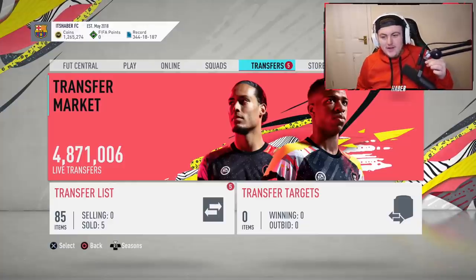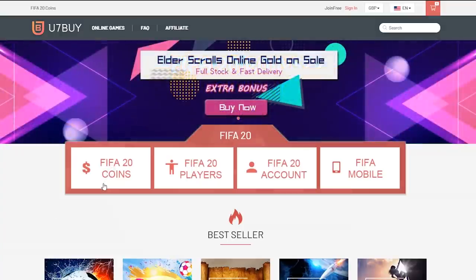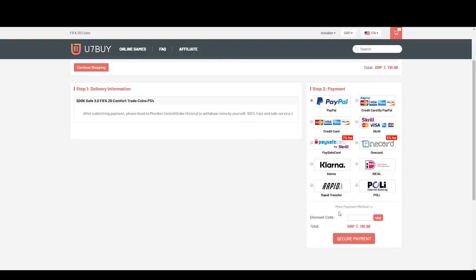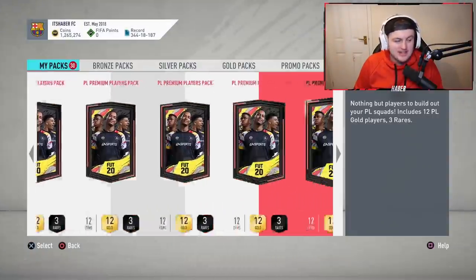Welcome to a brand new video. For cheap, fast and reliable FIFA 20 Ultimate Team coins, check out u7buy.com and use code haber to get yourself five percent off all of your orders. We've got 30 premium Premier League player packs to open.